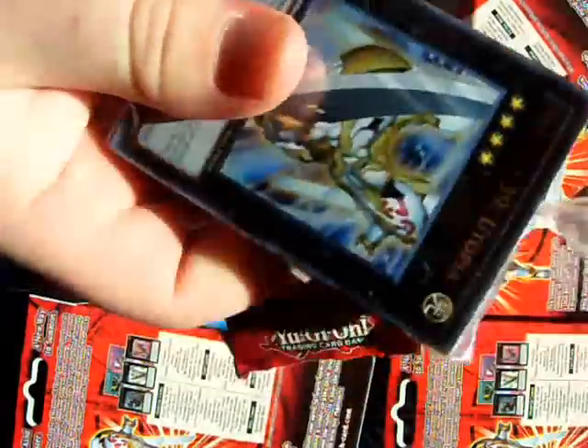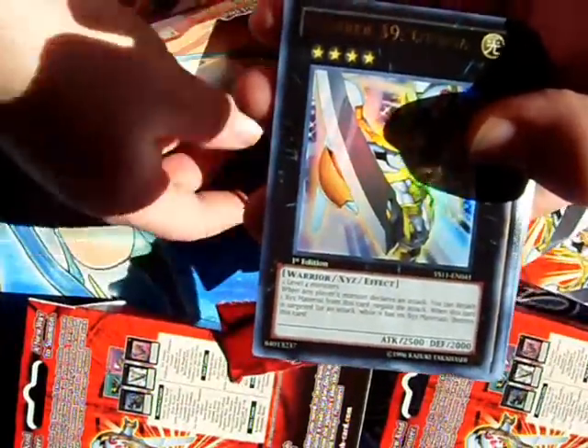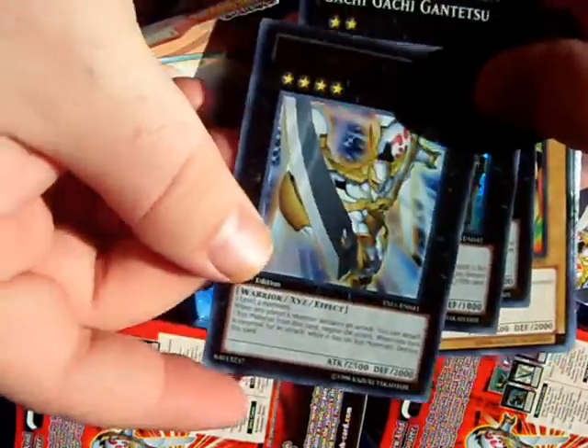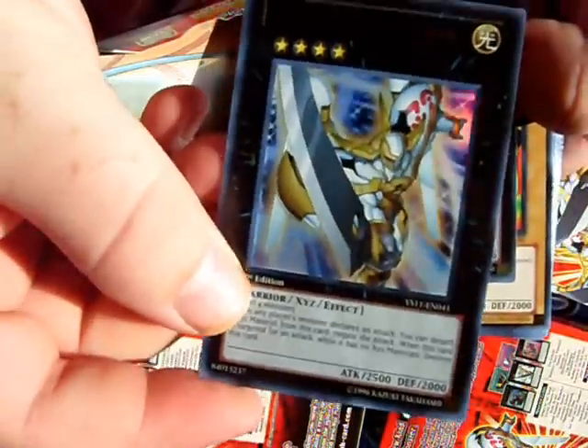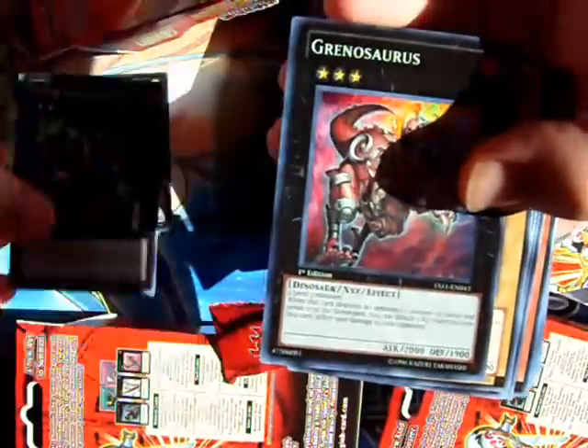Number 39, Utopia, formerly known as Hope. Okay, and here's every card that's in it. The actual Hope itself. This looks really different too. The second one, Gachi Gachi.